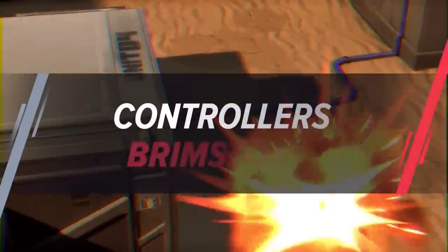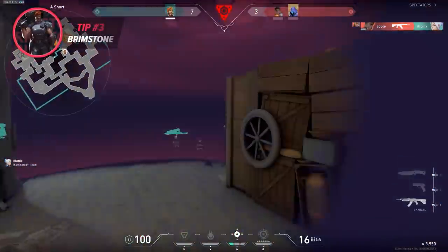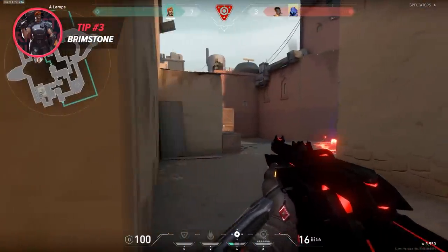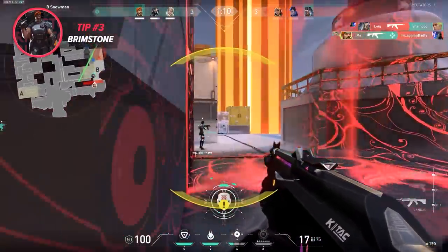Moving on to Brimstone, his ultimate can be very loud. And as a result, if you are near his ultimate, it is impossible to hear your footsteps or any utility that is thrown afterwards. A great tip is to reposition yourself after you or another Brimstone pops orbital strike to try and catch the enemies off guard from a different or unexpected spot.